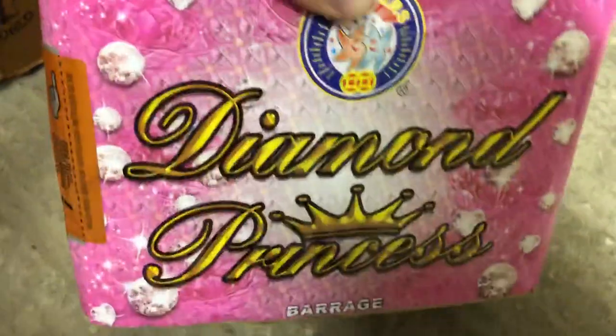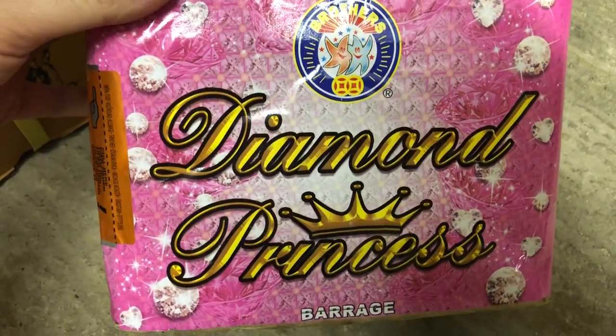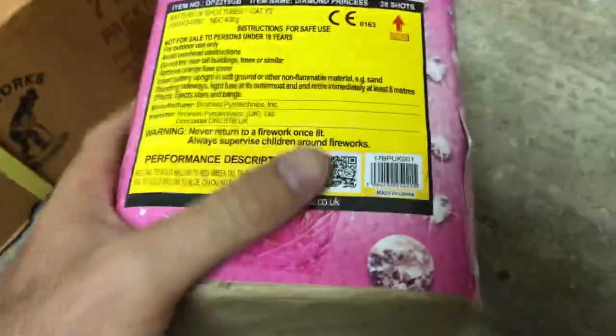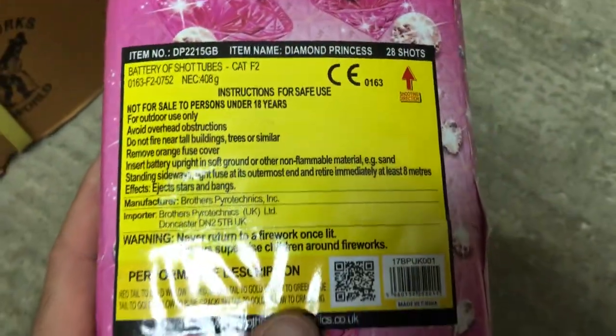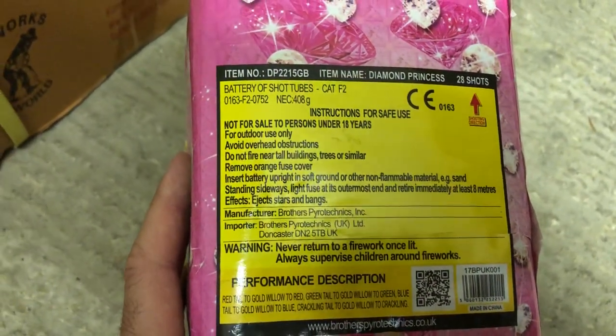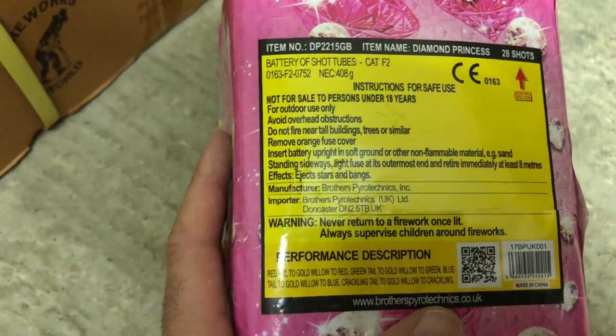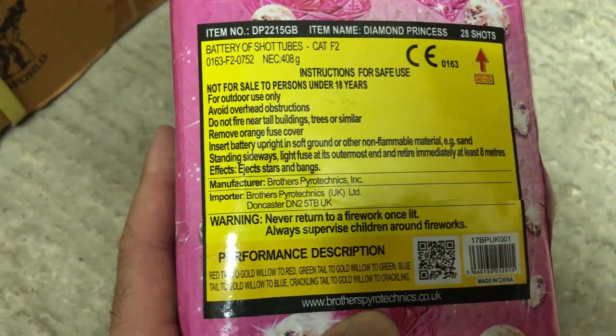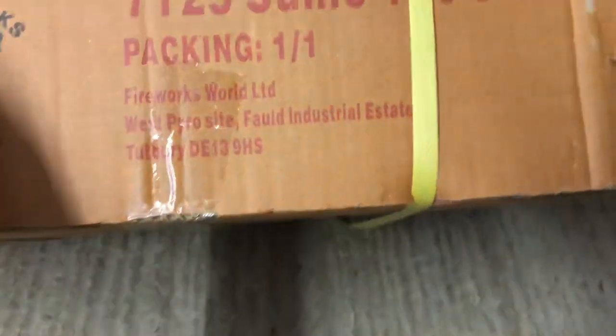Then we have Diamond Princess, one of my all-time favorites from Brothers Pyrotechnics — just an absolutely stunning cake. The graphics don't do it justice. You look at it and think it's a pretty little thing, then you set it off and it is just so loud. It's an awesome cake — I've used it as a finale for many displays in the 100 to 200-pound range and it really is that good. 28 shots, 408 grams of powder, with some massive breaks. If you get the chance, do get the Diamond Princess.